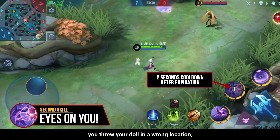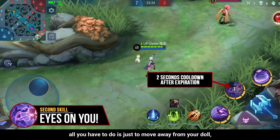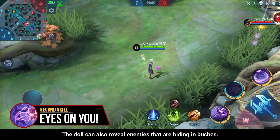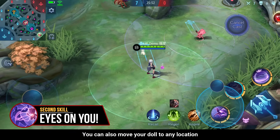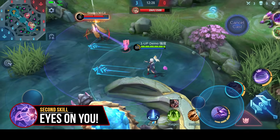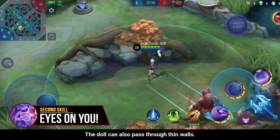So just in case you threw your doll in a wrong location, all you have to do is move away from your doll, then throw it again after 2 seconds. The doll can also reveal enemies that are hiding in bushes. You can also move your doll to any location by dashing using your skill 1. The doll can also pass through thin walls.